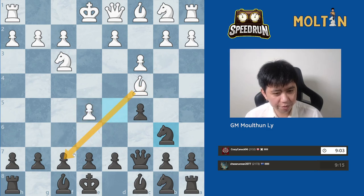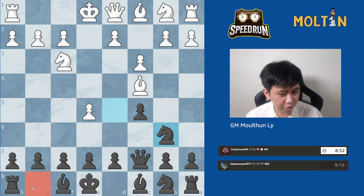We have to watch out for Bishop takes f7 — Bishop sacrifices — but in this case I don't think it works because after King takes, Knight g5, we just move the King back, maybe back to e8. And we have to move Queen takes e5 in a lot of positions as well, so I don't think the sacrifice is going to work.